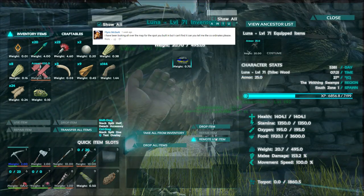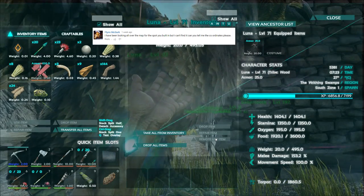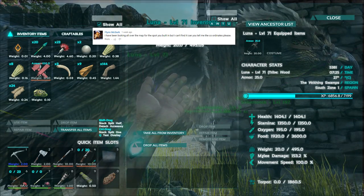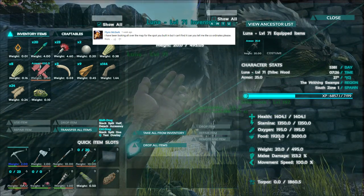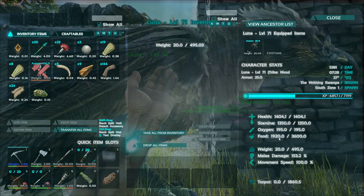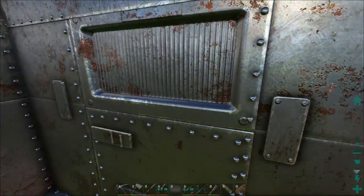From Flynn McGurk: 'I've been looking all over the map for the spot you built but I can't find it - can you tell me where the coordinates are please?' It's right on the edge of the swamp and the redwoods, right at coordinates 65, 45. That's where you should find it. I know it's going to have a bunch of stuff all over it so you won't recognize it, but once you clear them out, that's the spot.